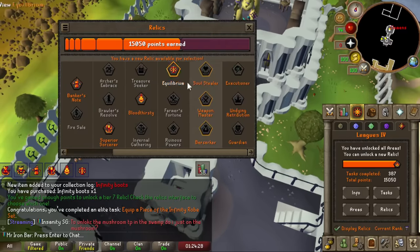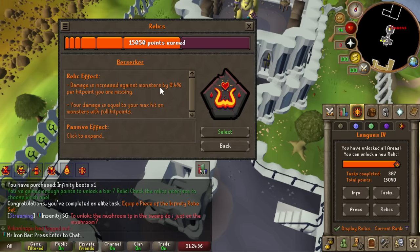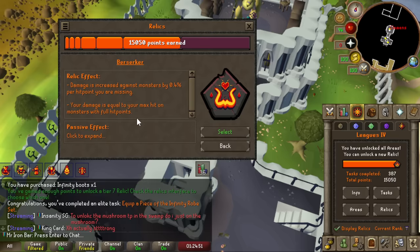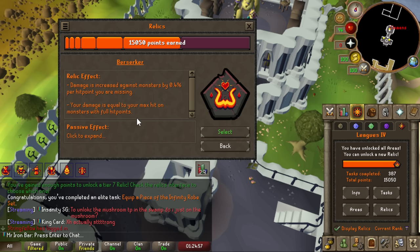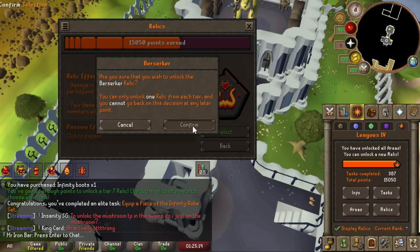Definitely wasn't going to pick Weapon Master because magic doesn't really have too many special attack weapons — the only decent one is Volatile, and that's not even in my region, so that one is immediately crossed off. The other option was Life Steal, which effectively just keeps your HP high all the time. But I don't really need to keep my HP that high, especially because I have Banknotes and can easily eat up if I'm in dire straits. The Berserk Relay just sounds way too good — it synergizes so well with magic because the delayed attack means I actually land anywhere from 2 to 4 max hits guaranteed at the start of every fight against a new monster. That is insane.